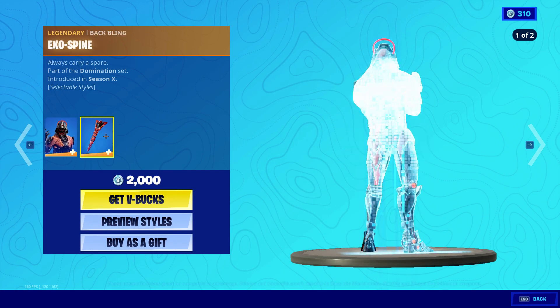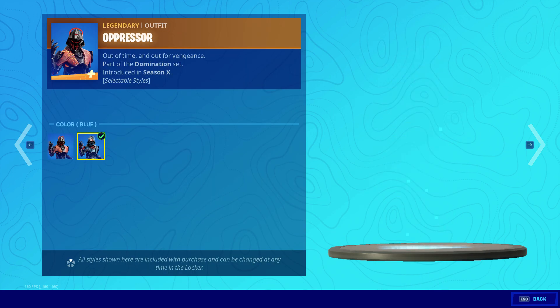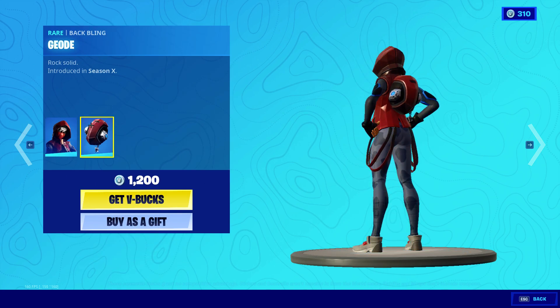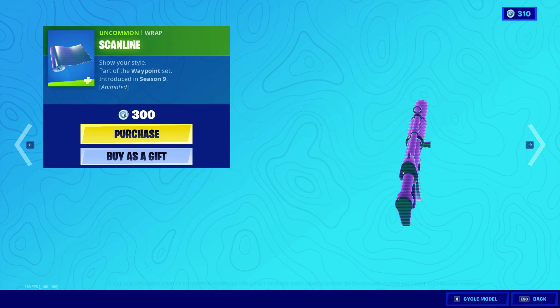The Oppressor with the Exospine back bling, default and blue styles — it's a pretty nice skin. Faucet Face with the Geode back bling and the Scanline wrap.